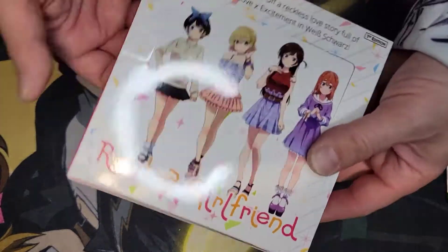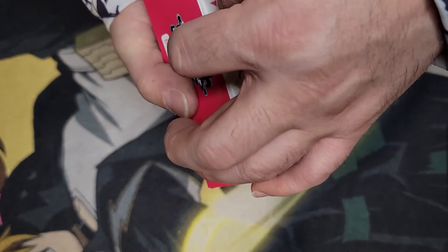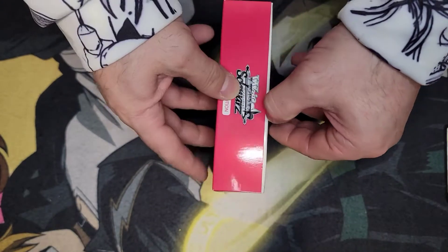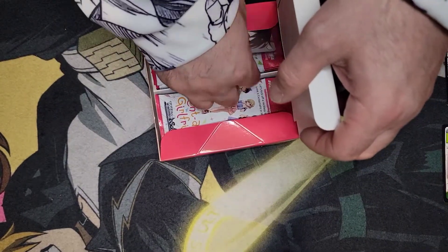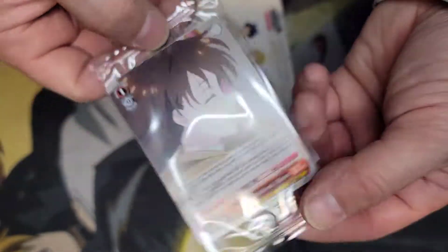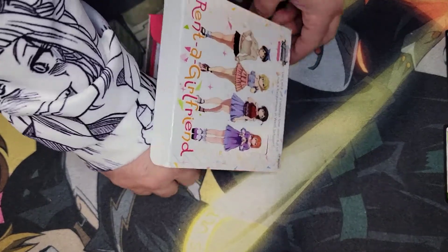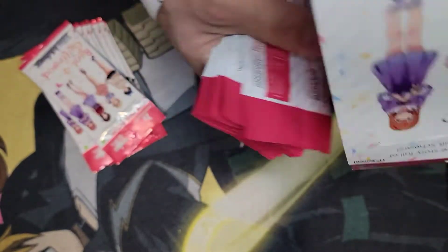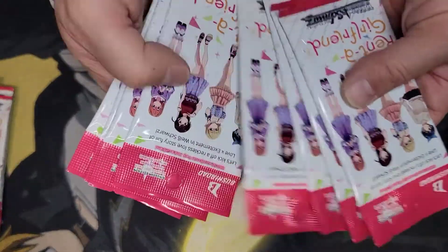Okay, so we're going with box number two. I know this is a longer video with this many packs, but I'm going to timestamp it so you guys can jump around and see the pulls. This one is not opening as easy as the first box. Opening it up and our promo card is Top Class Girlfriend — pretty good one, different than the first box we pulled.